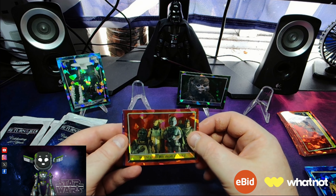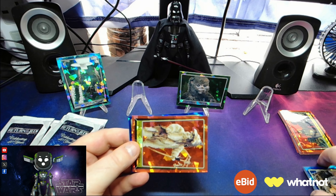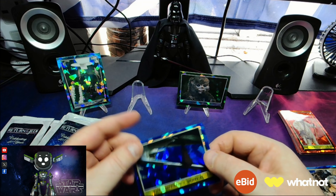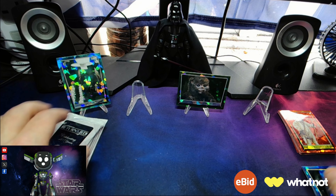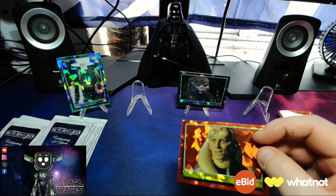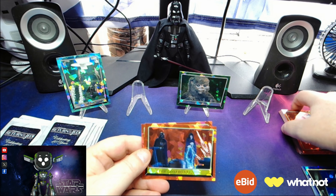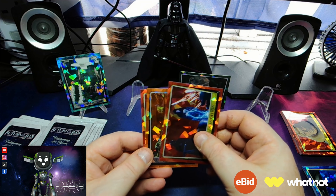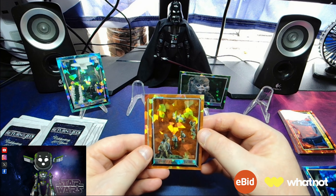We've got Watch Boy Boba Fett — Captured. The Courageous Ewoks and the Emperor's Arrival. We've got Bib Fortuna, The Confrontation — that's a nice card. Oh, we've got an orange here numbered to 25! Yep, we've got The Force of Endor to 25.